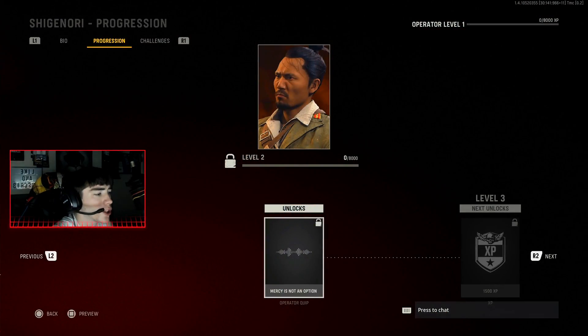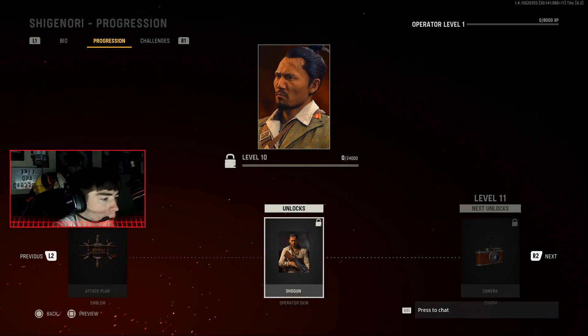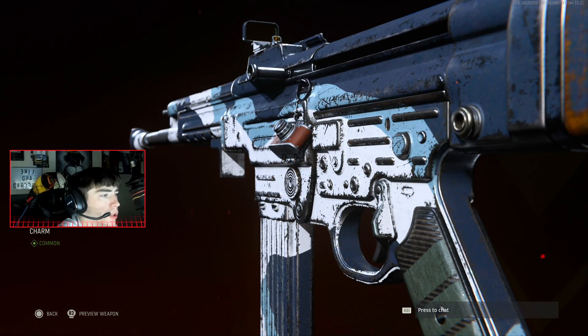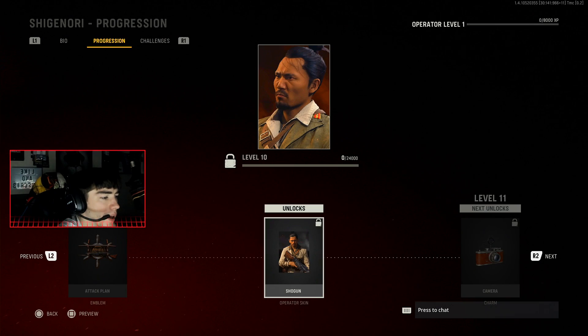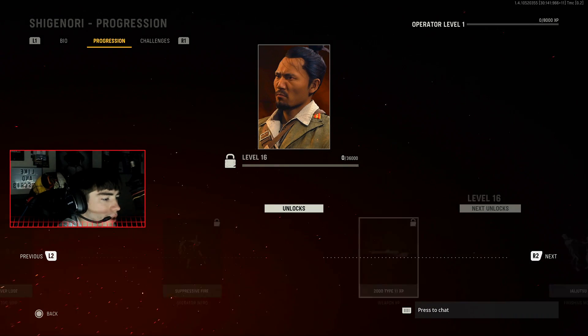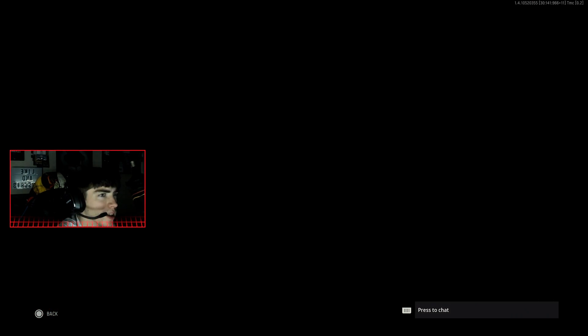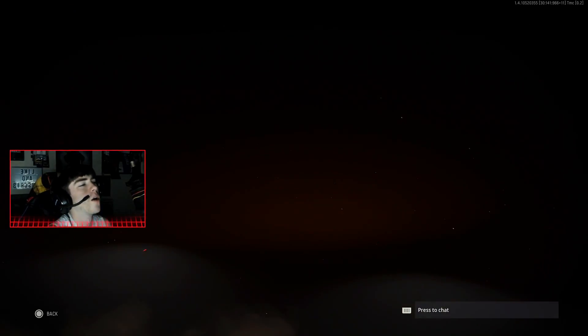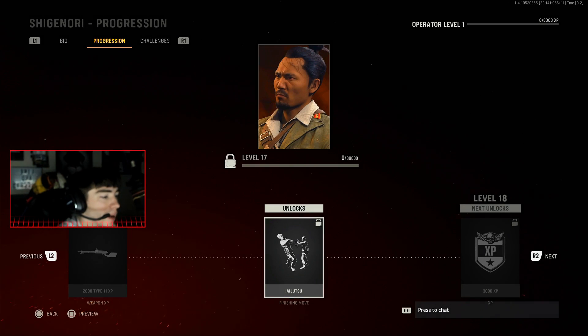Next we have Shiganori, where you can unlock a camera weapon charm, which is pretty cool, along with all of the brand new skins. The finishing move is called Iaijutsu — it's a katana, bro. Oh my god. This character kind of looks like Takeo, I'm not gonna lie.